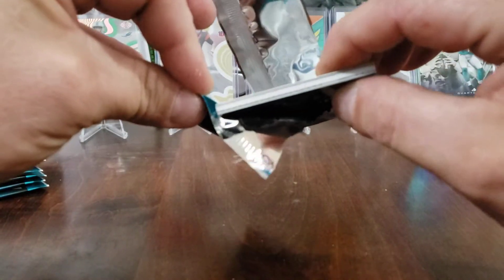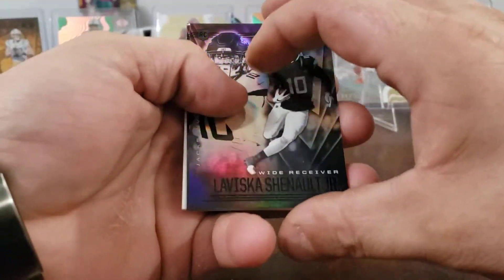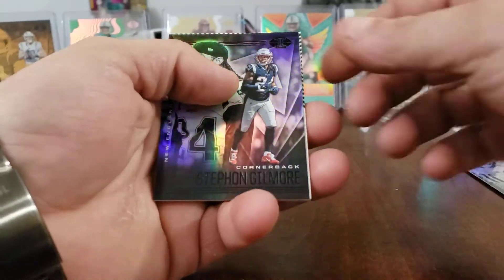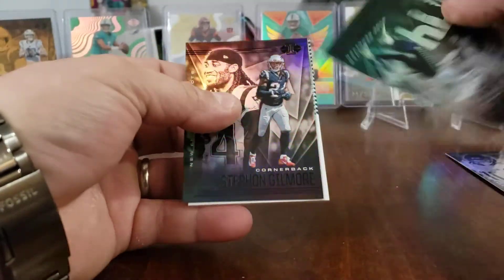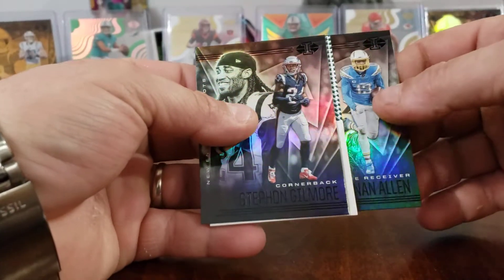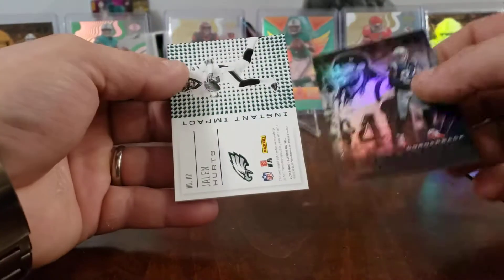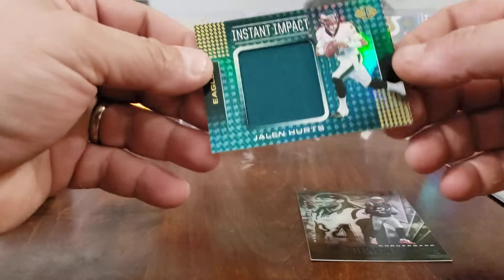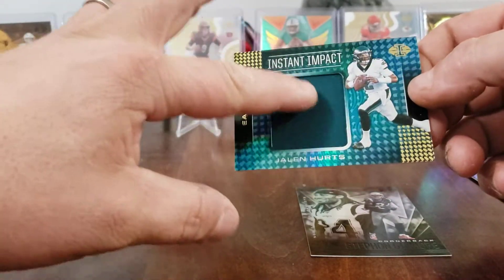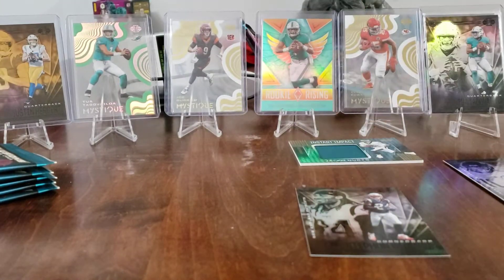Here's our memorabilia card — we're not gonna save it, just gonna open it. Stephon Gilmore, DK Metcalf, Keenan Allen. One rookie: Jalen Hurts Instant Impact with a nice patch. Not bad at all.